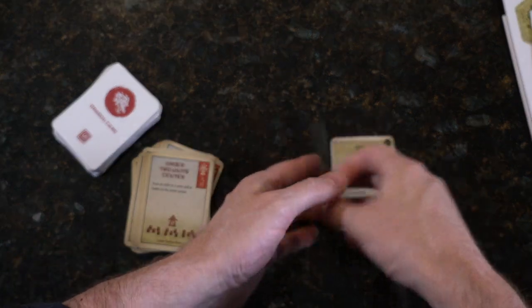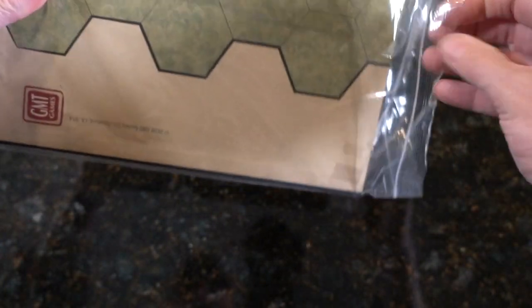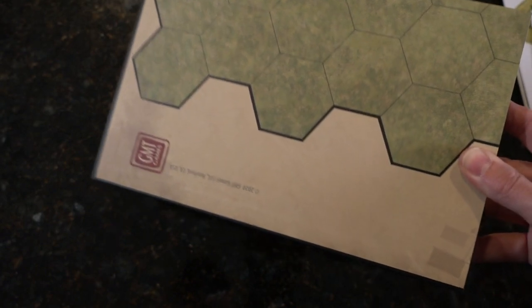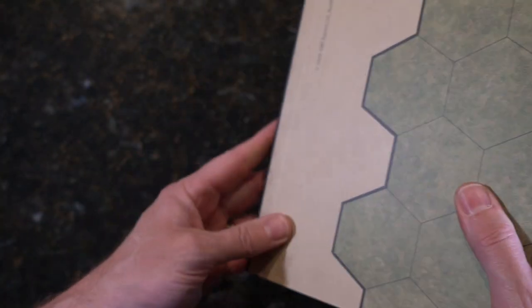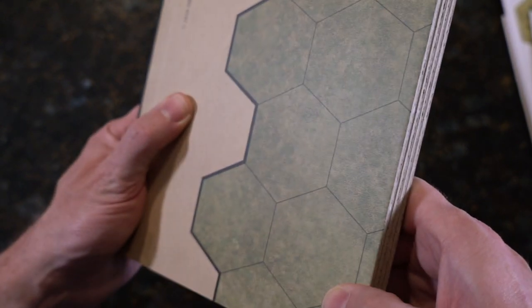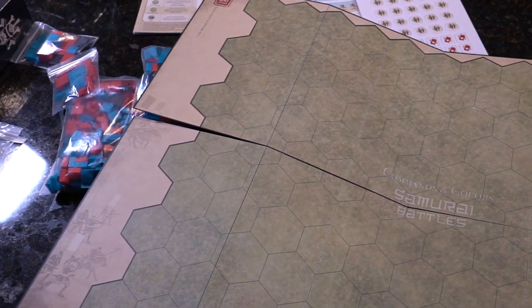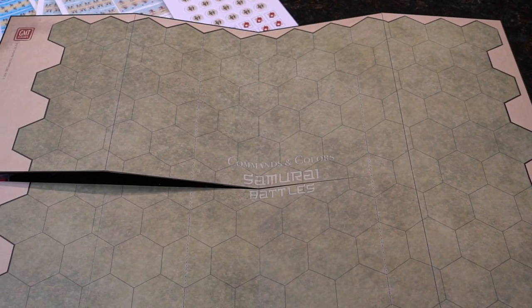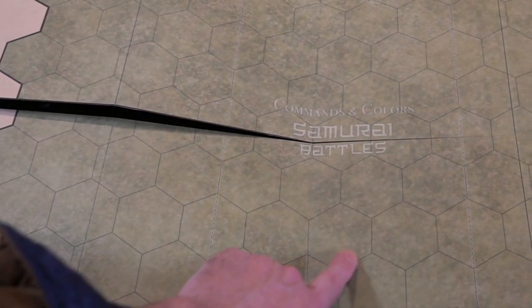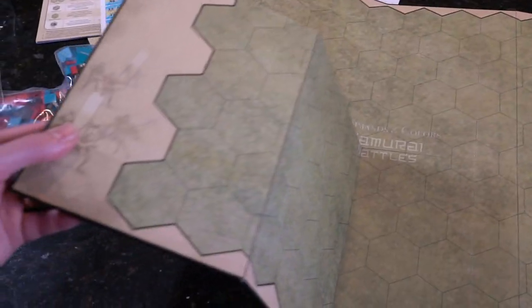Let's get these out of the way and take a look at this board. GMT likes to put them in a bag — very nice, safe and protected. Let's get her out of there. It kind of has like a linen finish feel, feels real solid. Let's get it open. You'll just see we've got our field of battle swinging all the way around, and our lines dividing left, center, and right. Nice, good side board art.